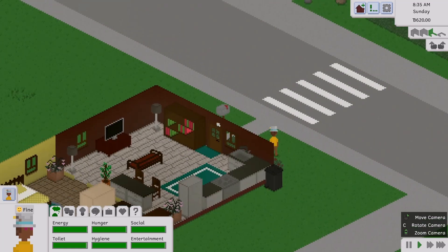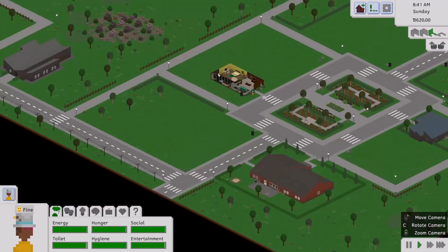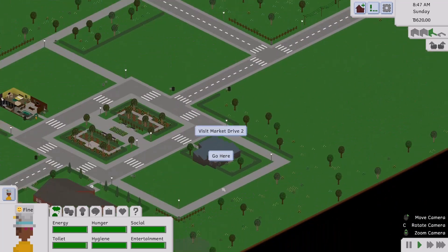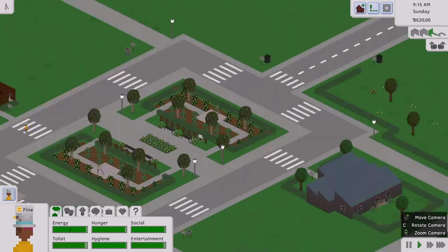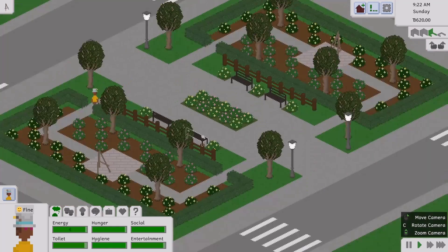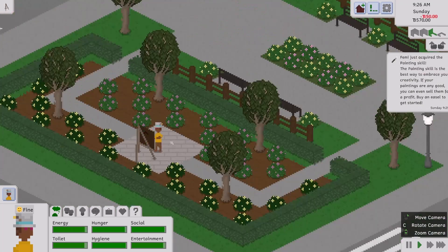There are also newspapers that get delivered daily. And again, everything is open world, so I want to show you one of the public lots. You can paint and then sell it for money, and my little tiny is going to paint something really quickly.